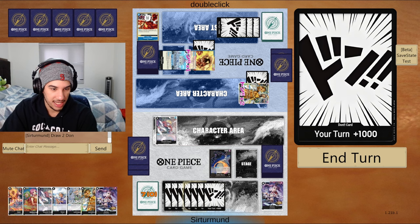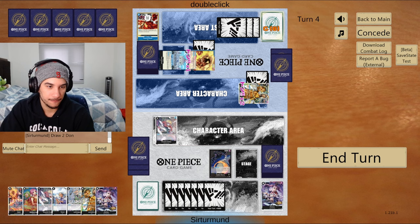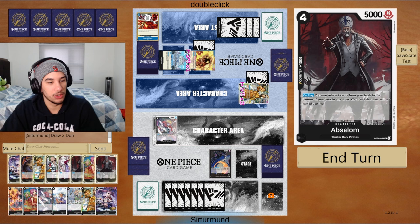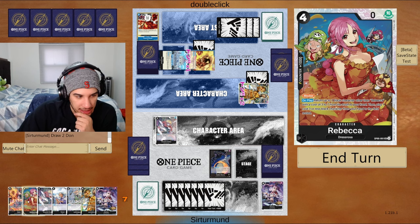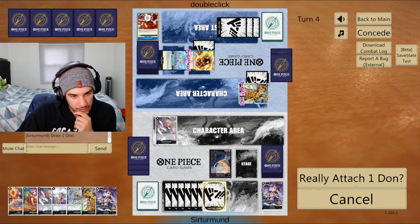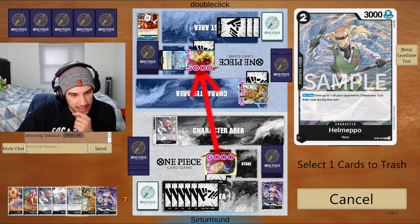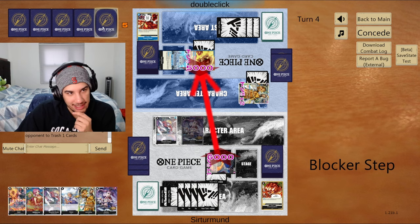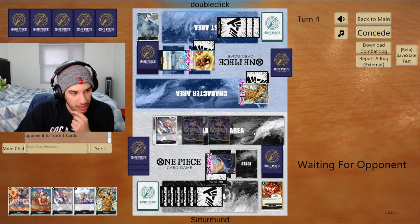Our goal here is to just continue reducing their hand size while getting them down on life. We even get another Perona — we can go Sitz. We can only play one Perona. Playing Rebecca here doesn't matter. We can play our own Borsalino. I cannot play Sabo here. The question is: do we go for their Borsalino or do we go for their life? Let's go life. We'll trash this, play Perona. If the opponent takes this hit they go back to five, which lets me play a second Perona, so they have to counter here.